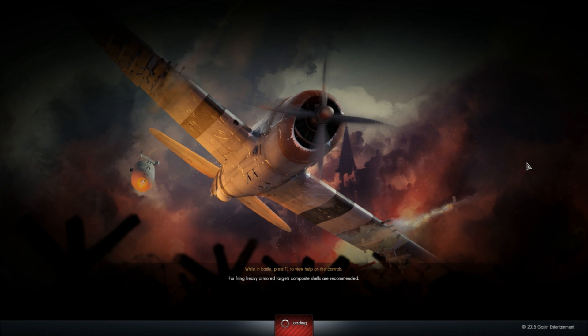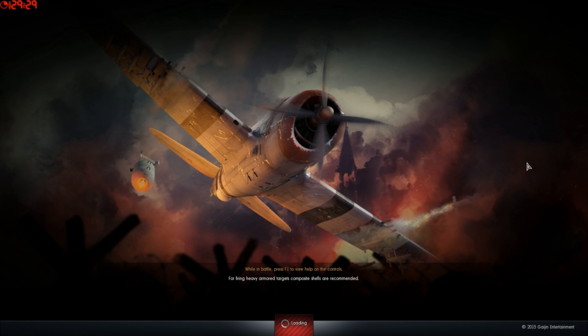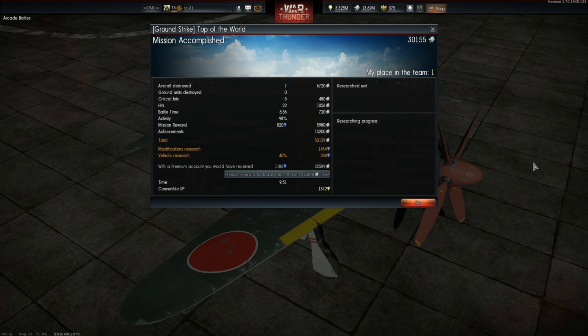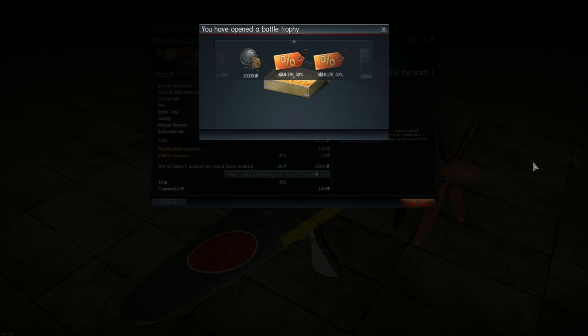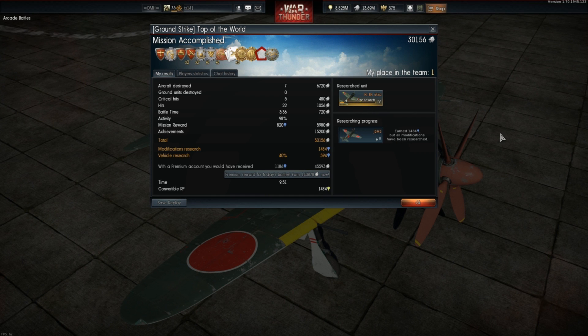We conclude the game and take a look at the post-game stats. Our seven kills allowed us to obtain 30,156 silver lions and accrete a further 1,484 research points, with 594 going towards our continued work on the Raiden variant.